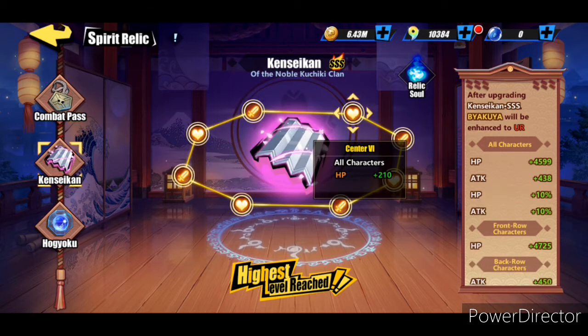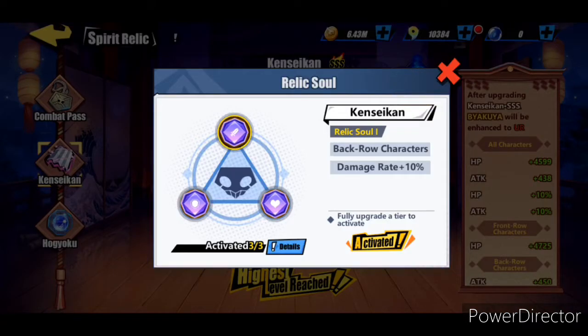For the second soul relic, the back row characters' damage is going to increase by ten percent. This is basically the same thing as you get for having two tiger characters in your formation. For all characters their damage rate and damage reduction is going to increase by five percent. That's about half of what you get for White Tiger and Black Tortoise.